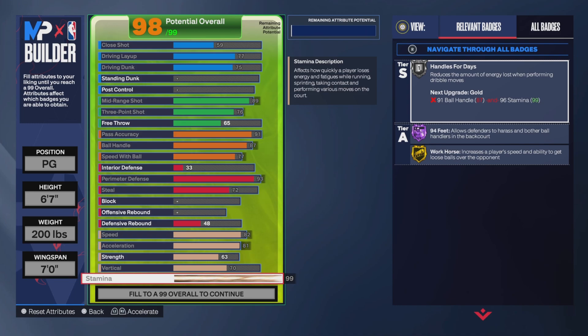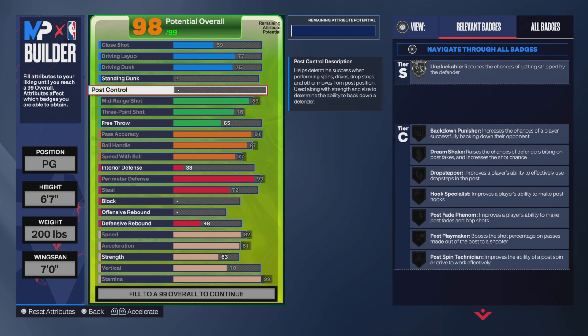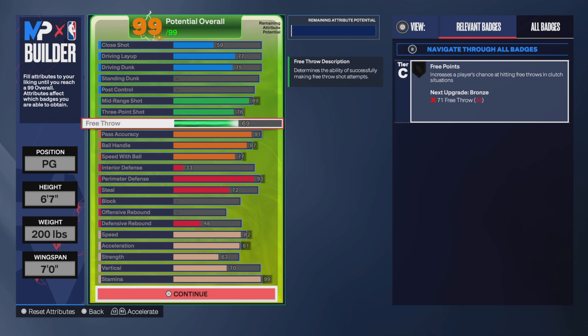You're gonna have a 99 speed. I dropped the close shot because to get the Marty Rosen's dunk package you have to have a 75 driving dunk, and that's a way better dunk package than Luka Doncic or Ginobili. Now put the rest of these points right into free throw.